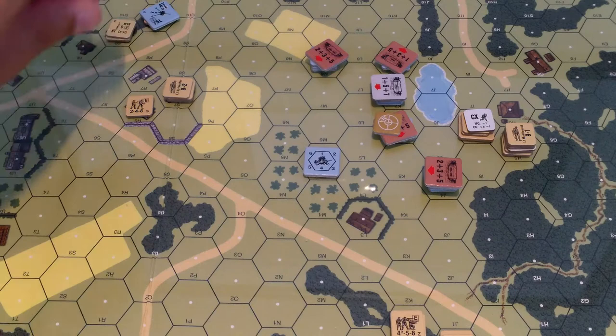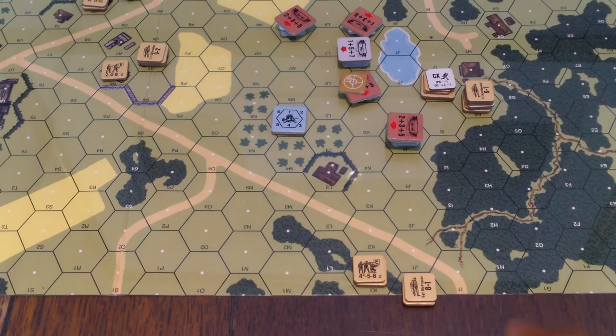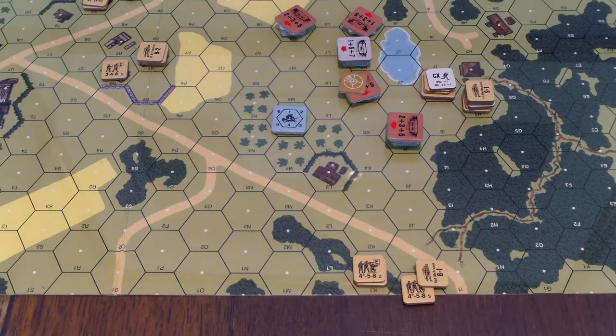I think these guys here want to tell these guys to deploy. For that to happen, the squad has to take a normal task check, which is like a morale check except you don't break. They have to roll an eight or less - rolled a nine, so they failed to deploy. I guess they're a little disorganized. Germans have nothing to do, so that's the end of the rally phase.